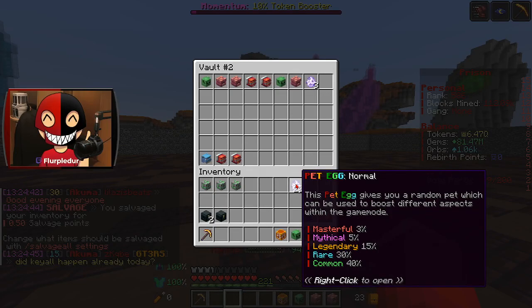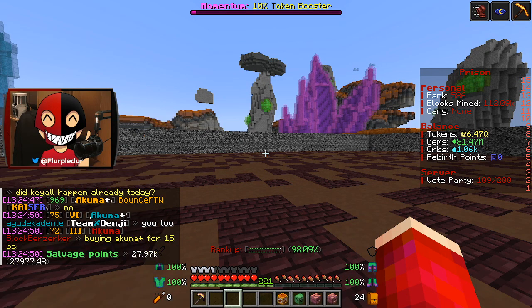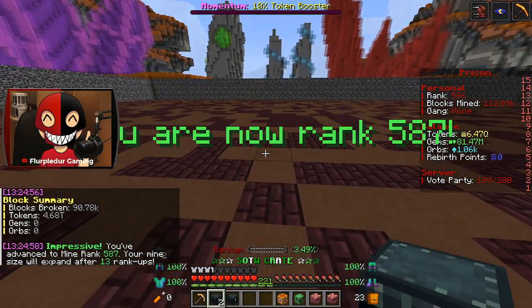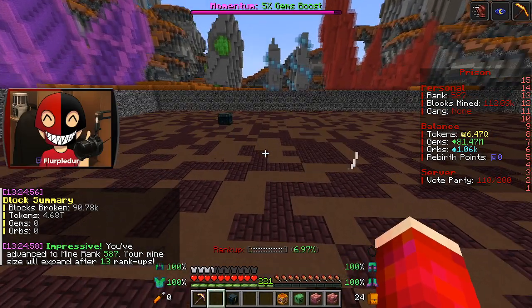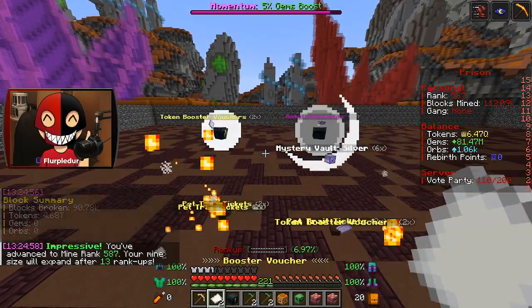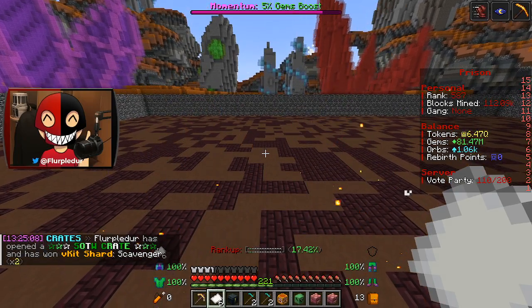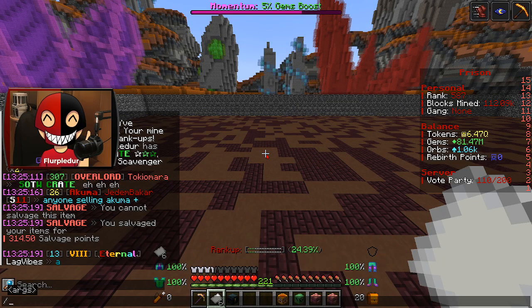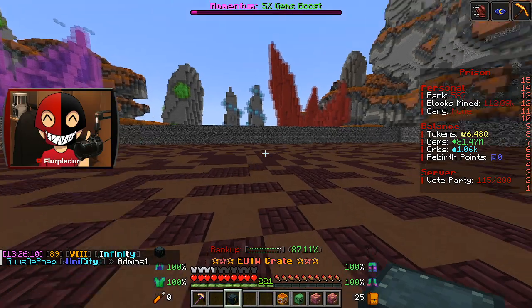There's no way I could open up all these pet eggs and possibly get enough salvage points, right? I've got two start of the world and two end of the world crates to open. What do I get? Okay, bunch of stuff and then Kit Scavenger. Kit Scavenger. I think I'm just going to lose it.